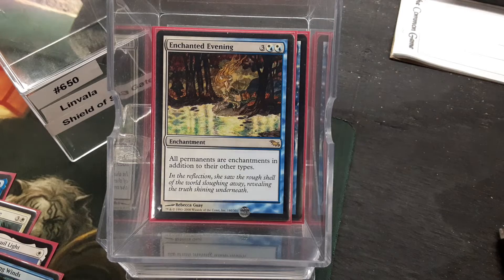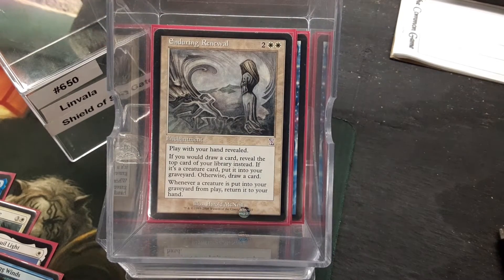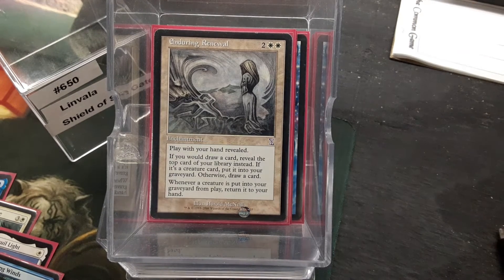The reason why so few creatures is Enduring Renewal. When you draw a creature, you don't draw that creature — so with only six in the deck, that's about a six percent chance. And if any of our animated enchantment creatures die, then they will come back to our hand.